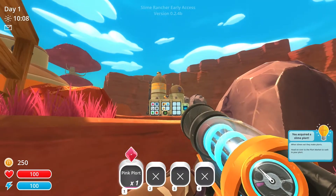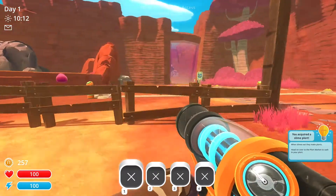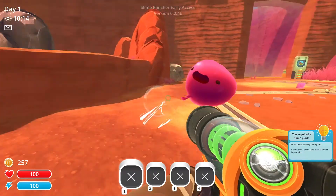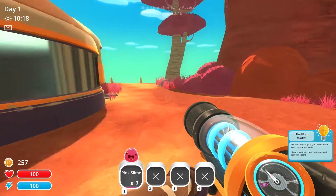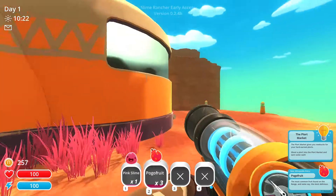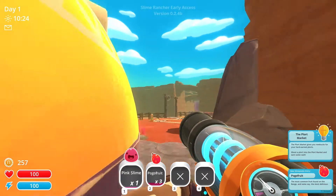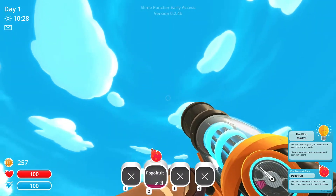Got a star over here. So it looks like you just shoot stuff into the little things there. Oh, that made me money. There it is — plort market. See what's up here. All right, let's see if we can make it in.